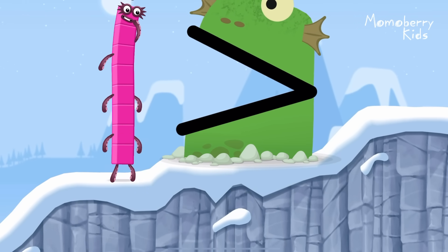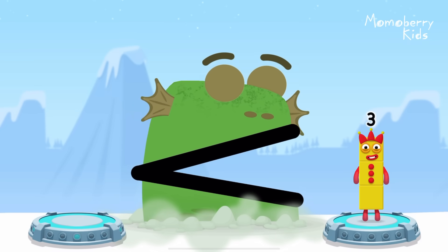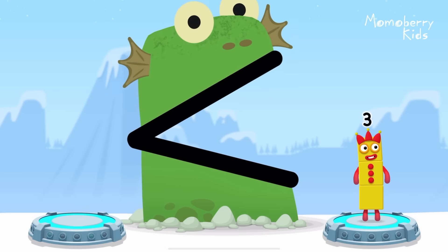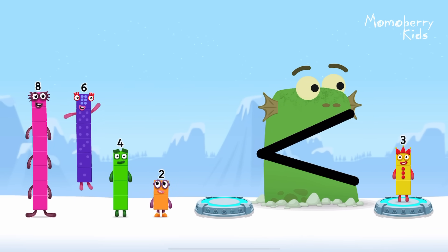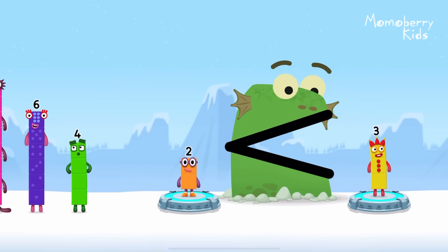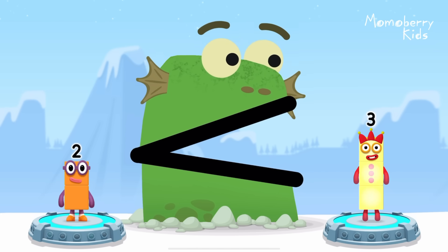Be Blockzilla! Find a smaller number. Be Blockzilla! Eight! Six! Four! Two! That's right! Two is less than three!